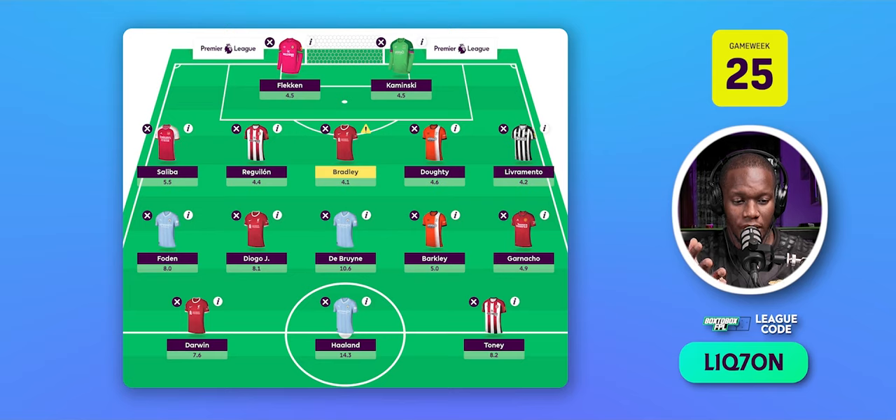For Luton: Kaminski, Doughty, and Barkley. But if you play Kaminski, you have to drop either Adebayo or Barkley, because up front you can't have Darwin, Haaland, and Adebayo. Toni is a much bigger threat than Adebayo. So if you go with the front three of Toni, Darwin, and Haaland, then you need Barkley or Doughty in midfield. For Man City: Foden, De Bruyne, and Haaland — straightforward.